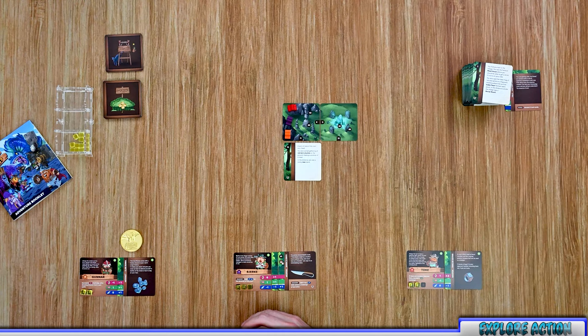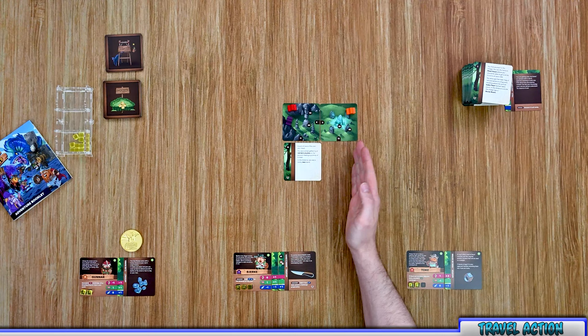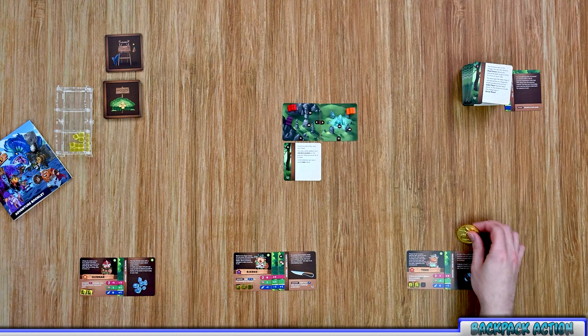The travel action allows you to move up to two spaces in an orthogonal direction — north, south, east, or west; you cannot move diagonally. For example, Gunder's second action is a travel action, moving his meeple to an adjacent tile or up to two tiles away. Since there's only one other revealed tile at this point, he moves over there, concluding his turn.